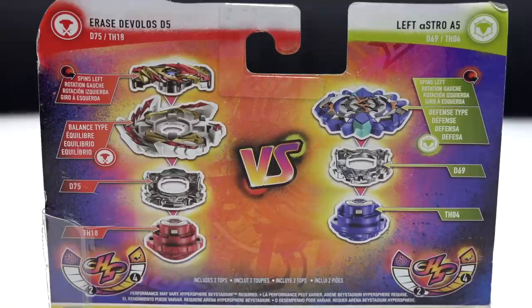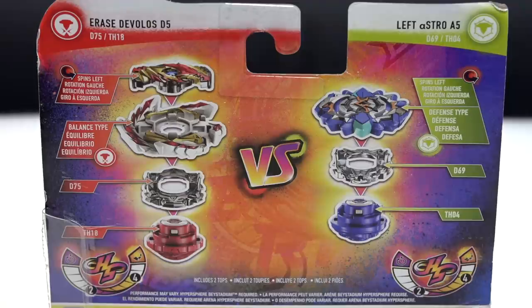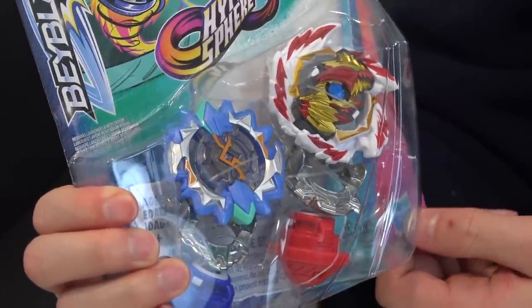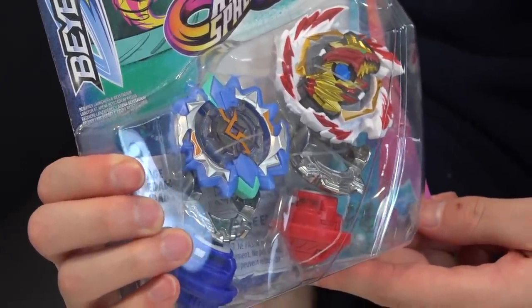Let's take a look at the back of the box. These are Hyper Spirit Beys with that new performance tip system. We also have a new stat — Erased Develos has four in drop-in frequency, so pretty quick going up and down. The run time, aka stamina in the stadium, has a two, so pretty low stamina. It is a balance type, which is nice — kind of like Shu and Spriggan. A little bit of attack but not too crazy, while being able to defend itself.